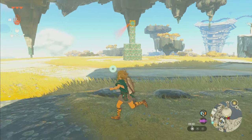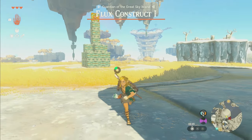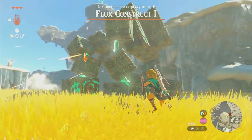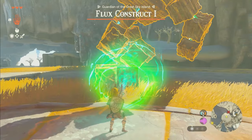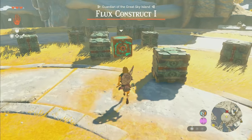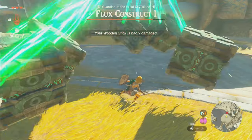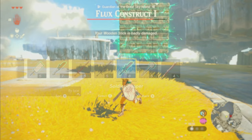I'm gonna wait till he's looking the other way and then run up and grab one. Oh, okay. Do I beat on this now? That's a pretty easy boss fight, Flux Construct One. Well, I was using a wooden stick — yeah, that could have gone a lot better if I used something that actually did damage.